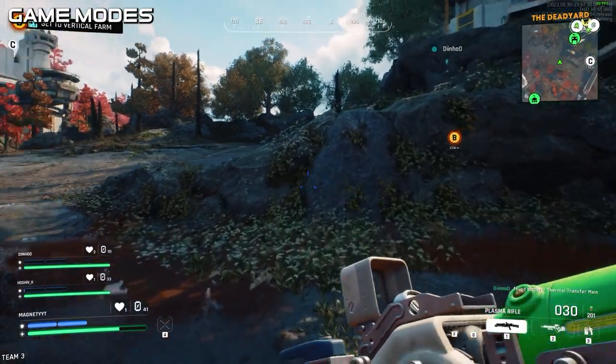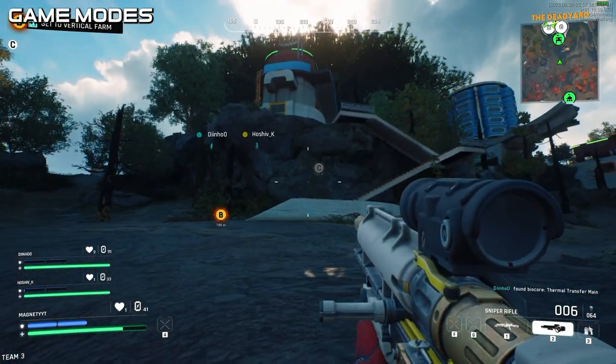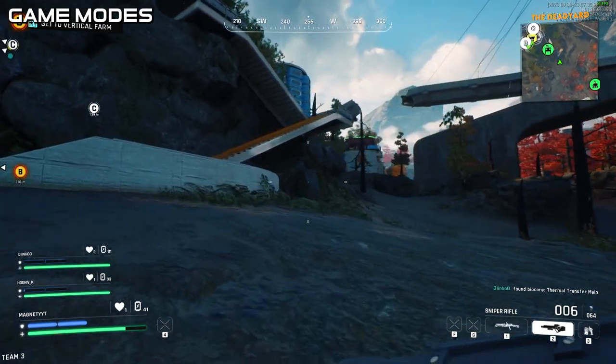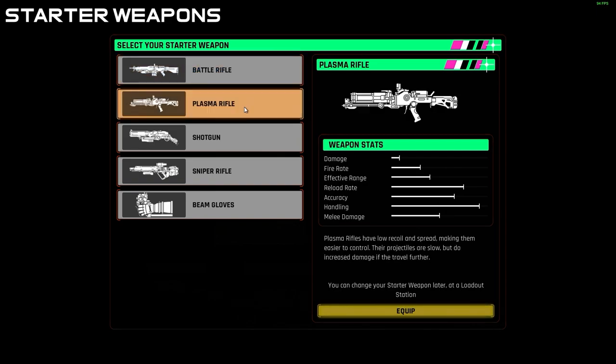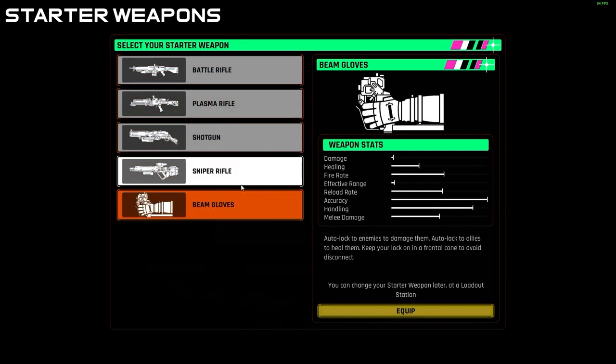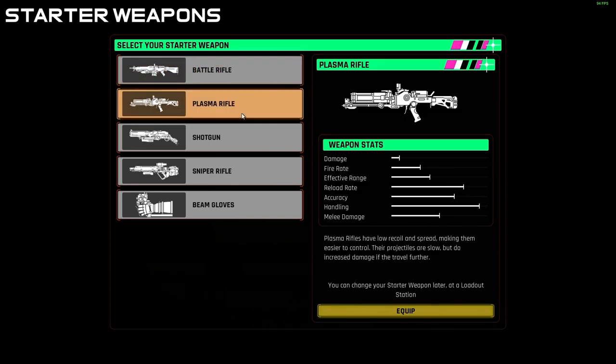I hope they add duos or quads. I'm not really sure this game would be very fun as a solo, but it could be worth a shot. They have what's called starter weapons, which are things that everyone starts off with. You can pick one of the five different starter weapons — there's a sniper, electricity gloves, a plasma rifle, a battle rifle, and I think everybody gets a pistol. You pick a starter weapon, and when you get to a checkpoint, you get more weapons.